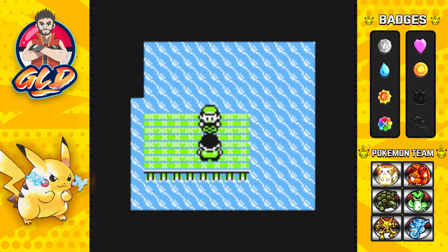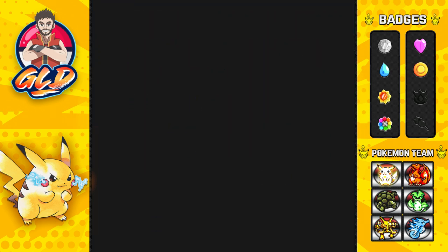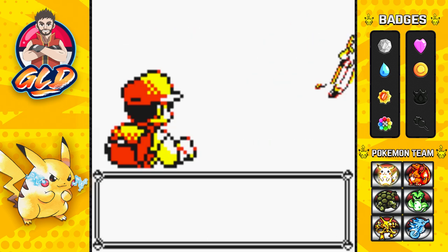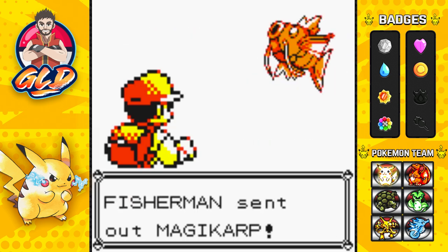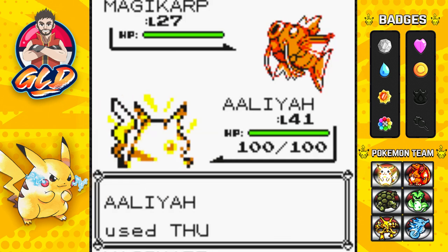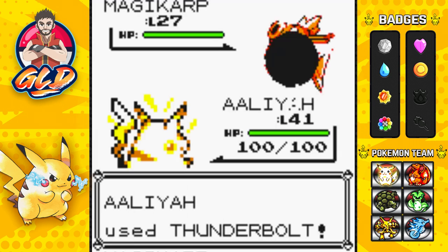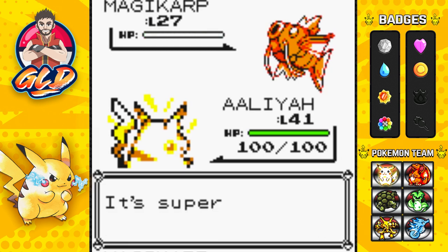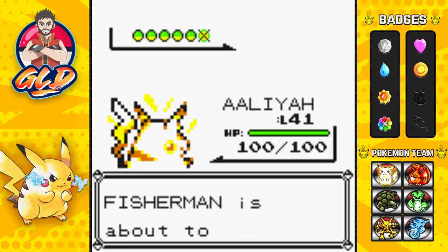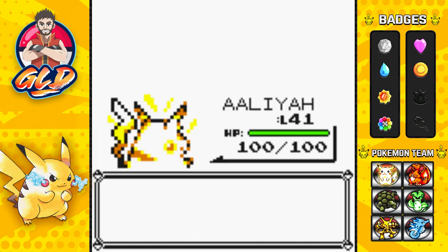Let's continue on, just battling everybody. Will I battle everybody? Probably not — kind of want to get to Cinnabar Island. This guy has six Pokemon, which can only mean Magikarp. We are close to being done with Pokemon Yellow, believe it or not, and we are going to continue on our adventure going into Pokemon Crystal.